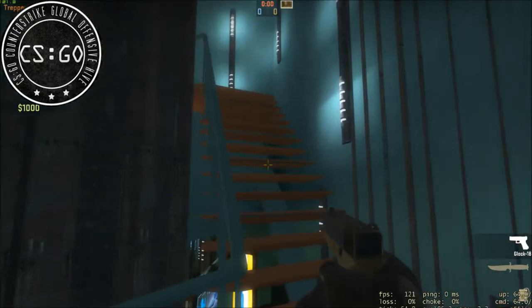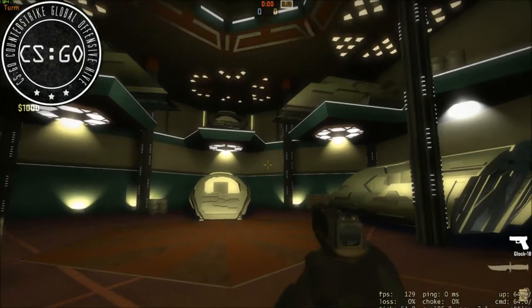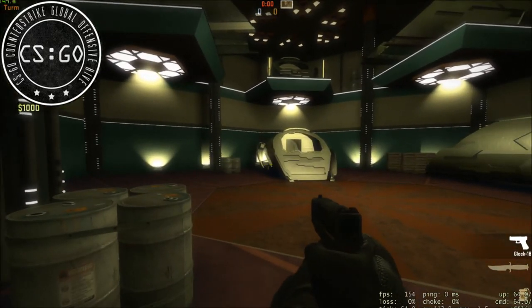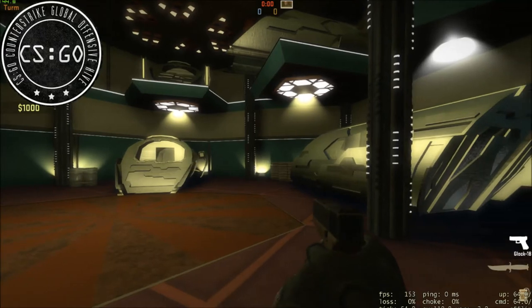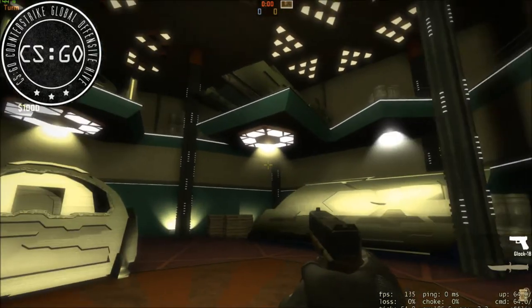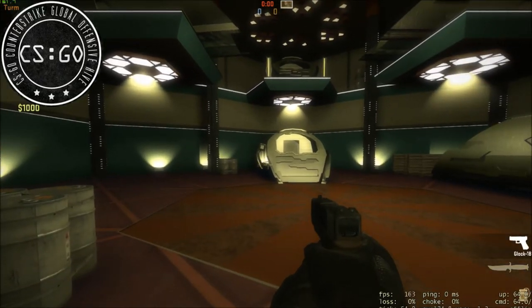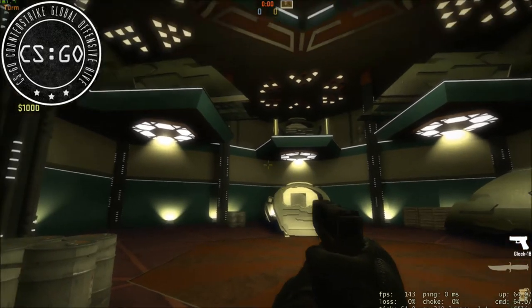Bewegen wir uns mal in die Jumperbucht. Wir befinden uns jetzt hier in der Jumperbucht in der ersten Etage. Die Paddeljumper habe ich allerdings nicht selbst erstellt – ich habe sie gefunden. Leider ist der Autor der Paddeljumper unbekannt, deswegen konnte ich den Autor auch nicht in die Credits einfügen. Aber es passt sehr gut in die Map. Die Paddeljumper sind zwar ein bisschen in Übergröße, aber ich wollte reale Jumper einfügen, weil die Leute meinten, die alten Jumper sahen nicht so gut aus.